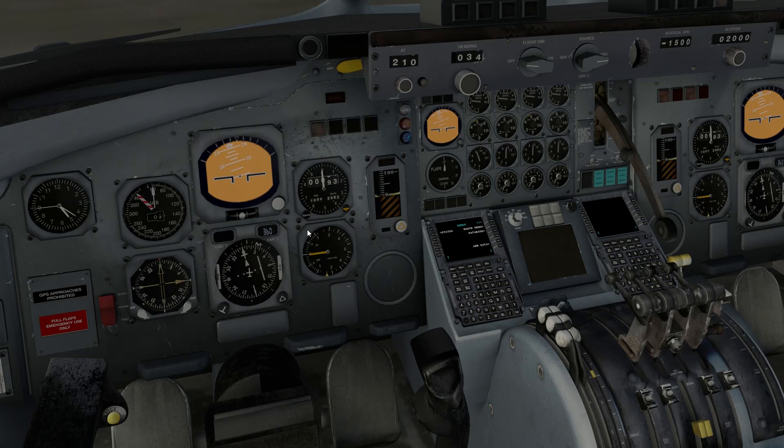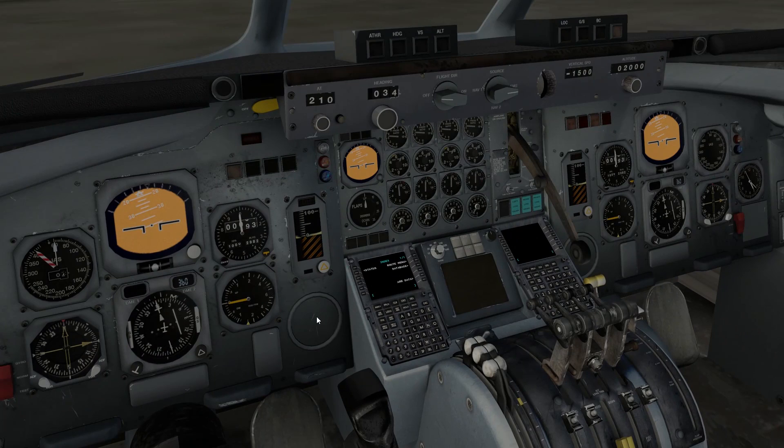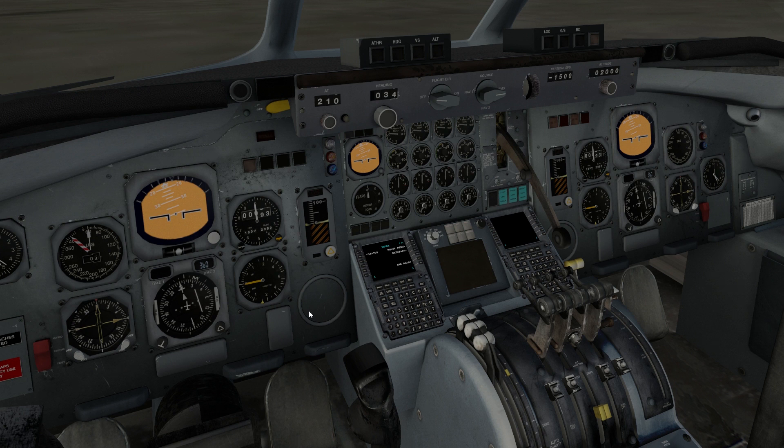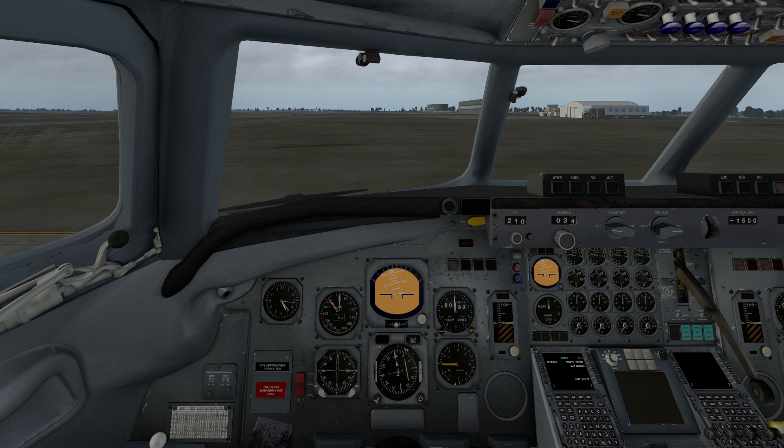There we go. That looks nice. Now you can see we have a PFD, HSI, and all that is alive with the FMS working, and the airplane is happy because of that. So next up will be the afterstart checklist — it's a pretty short one. We're going to do that before taxi and takeoff. Doors and windows are closed — we'll double check that outside. Yep, that looks good. Hydraulic oil and temperature — we've already checked all that, hydraulics are good. Electrical panel has been checked.